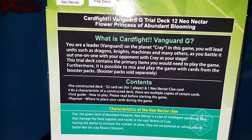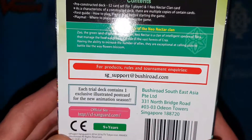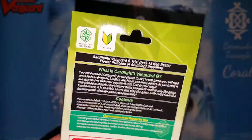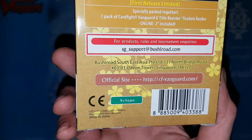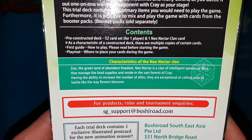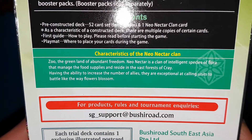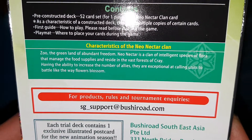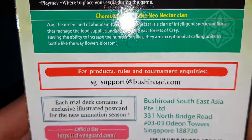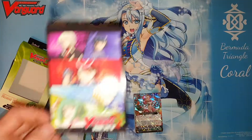What is Cardfight Vanguard G? Let's read this. Yep, that's the same. One Neo Nectar. Characteristics of the Neo Nectar clan — was that on the other one? Now they must show tips. That's new, that's pretty cool. Now they actually tell you about the decks. Zoo, the green land of abundant freedom. Neo Nectar is a clan of intelligent species of flora that manage the food supplies and reside in the vast forests of Kray. Having the ability to increase the number of allies, they are exceptional at calling units to battle, like the way flowers blossom. That's pretty cool. And we get an illustrated postcard.